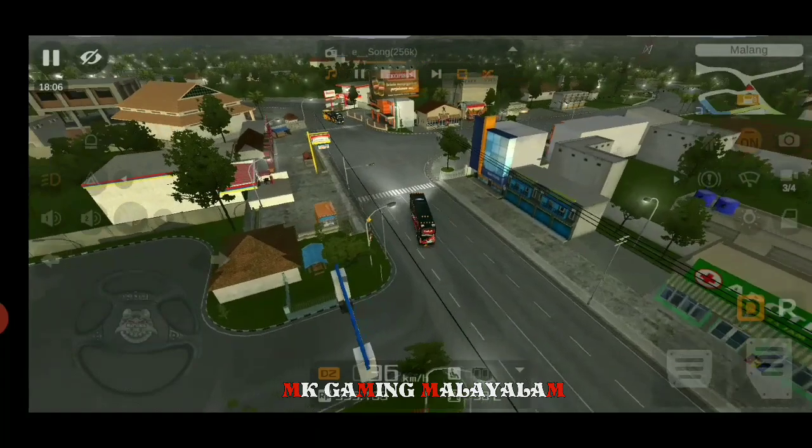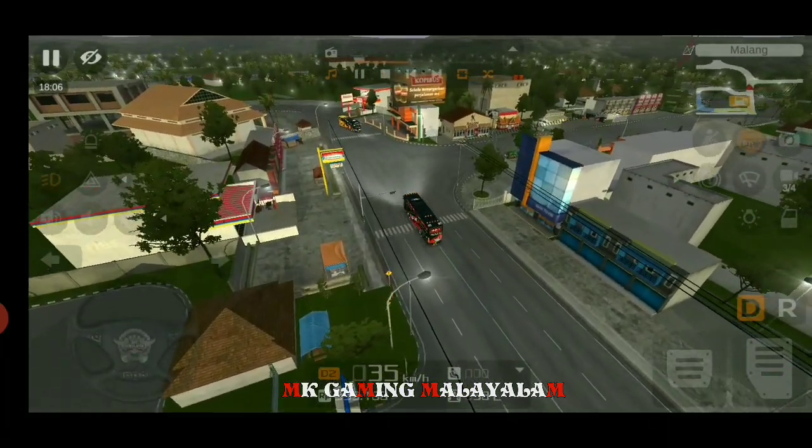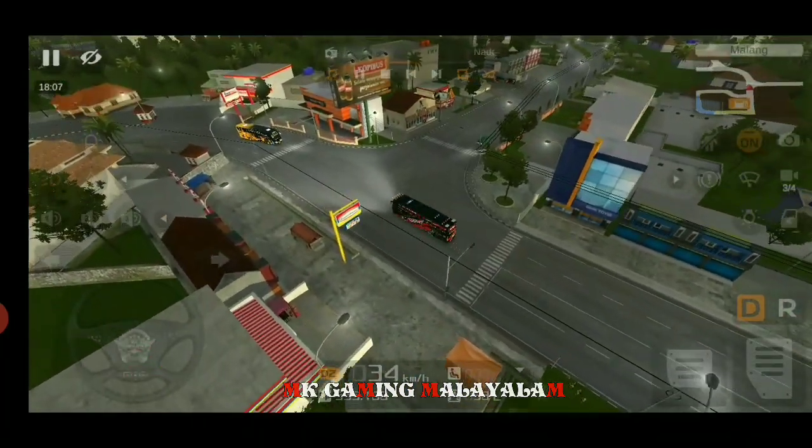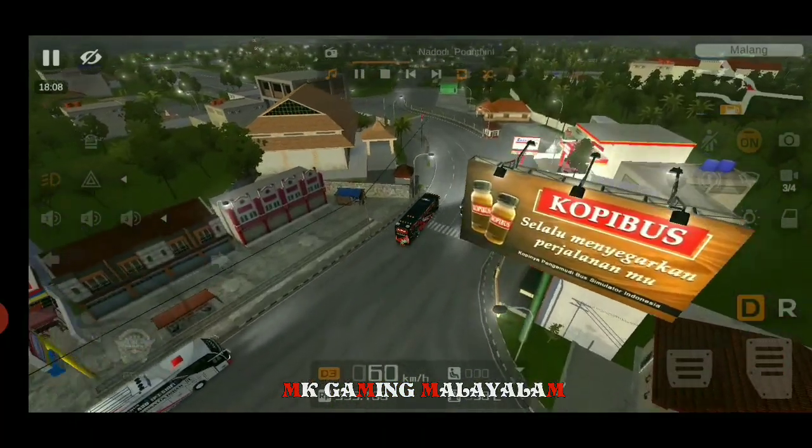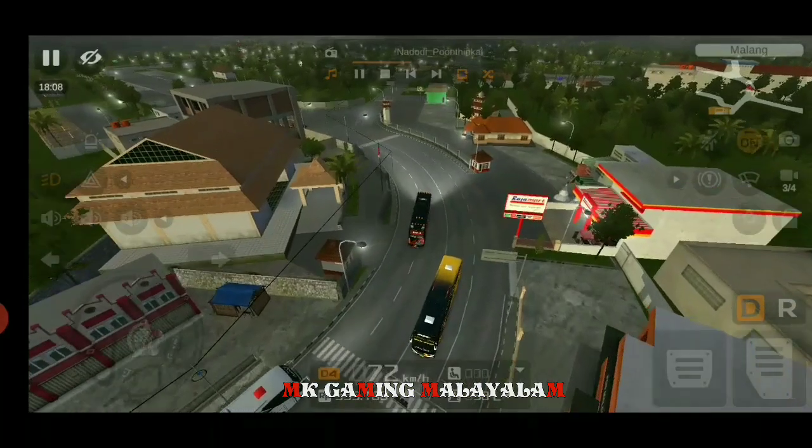If you are there, only search for Malayala, Surabaya, and the search engine. After searching, you find the terminal. I'm going to go to the terminal. Now you can see the terminal on the left. I'm going to go to the correct video. That's why I'm going to follow you guys.